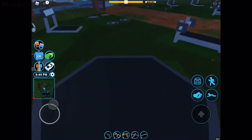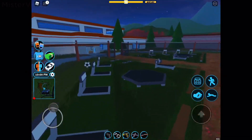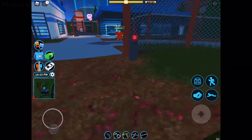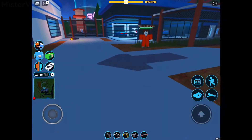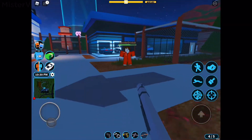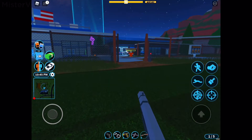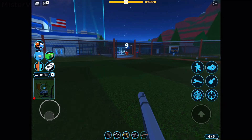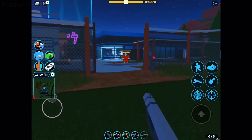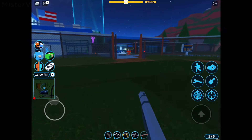When the shotgun went on sale in August 2018 it used to cost 40,000 cash, which was extremely expensive. Now it's only 1,000. People who bought it before that change got refunded 39,000 cash. How much damage it deals depends on range — at close range the max is 30, but at far range it can be as low as 3. The September update added bullet spread to make it more realistic.